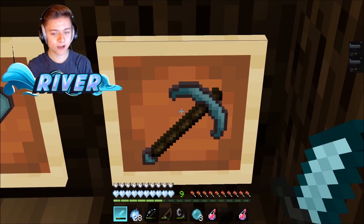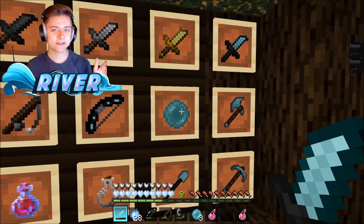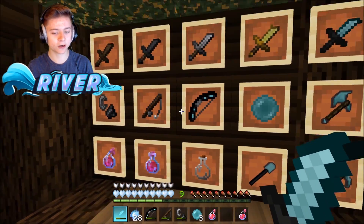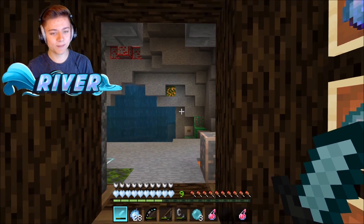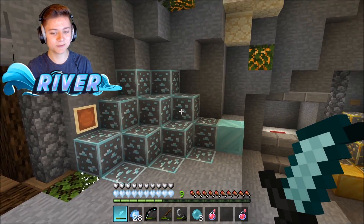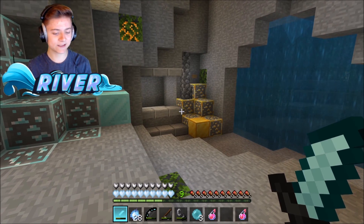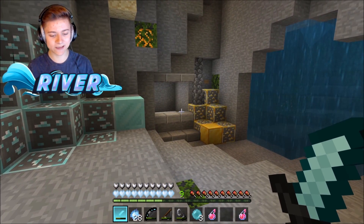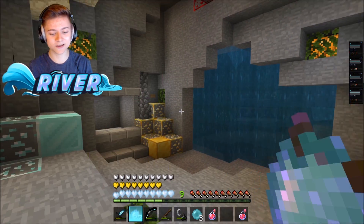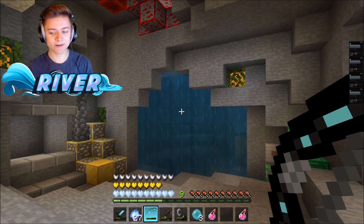We have a custom axe, custom diamond pickaxe, and even a custom shovel — just looking amazing. There's a textured blue ender pearl and a custom bow. The ores have an icy blue outline for diamonds to match the heart bar, and we have those insane icy blue hearts. The sword and golden apples in hand look amazing.